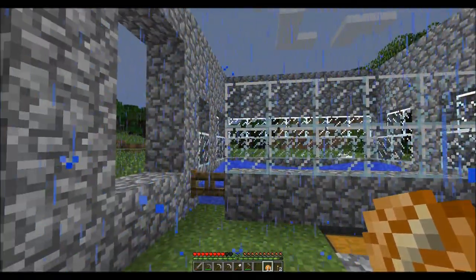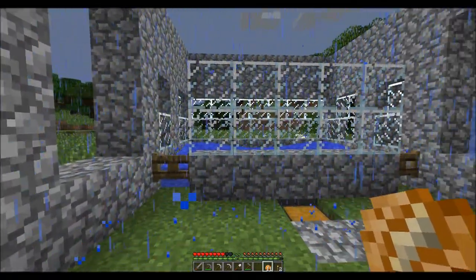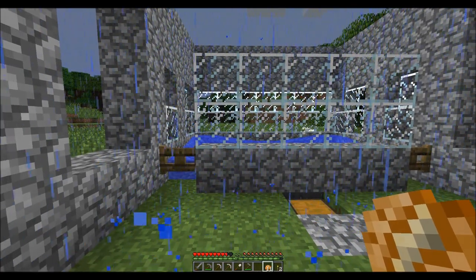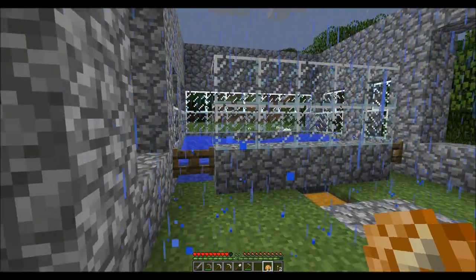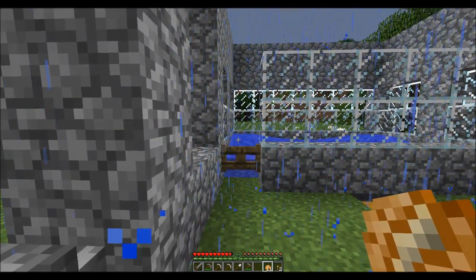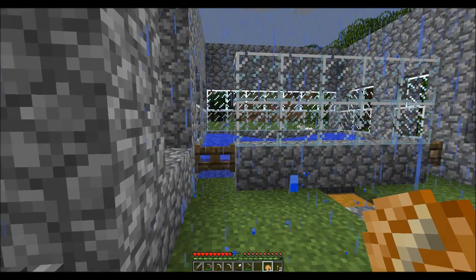Anyways, it's not completely done, but what'll happen is we'll have the chickens inside in there, right? I'm gonna make four pistons and what they're gonna do is there's gonna be blocks holding the water in. So this is to wash them out.